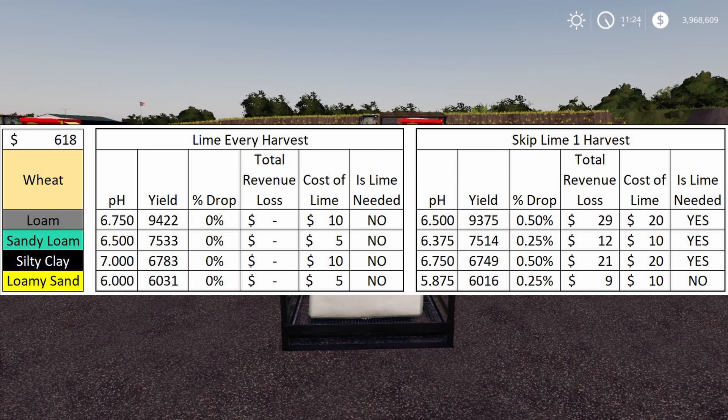Definitely lime every single harvest if you're able to use the Multi Silo Shop or the replenishment container, unless your fuel costs are high due to a small implement or you have a worker, or if you're playing on hard economy. All these values are on normal economy — at $618 average for wheat right now. If you're on easy economy, absolutely apply lime every time. If you wait three harvests you're actually losing money by losing yield every time.